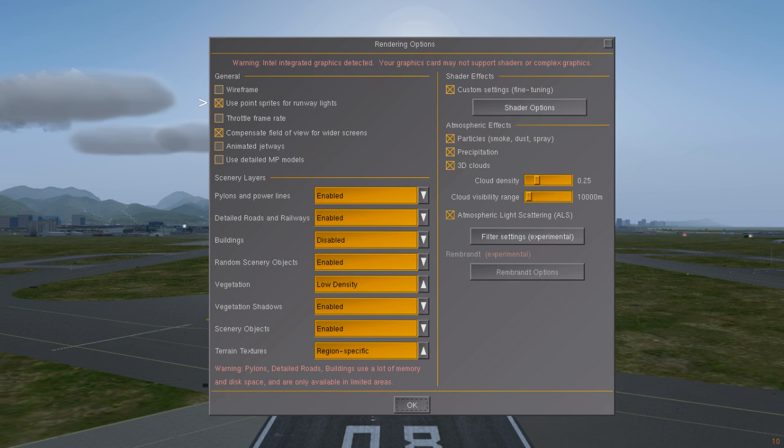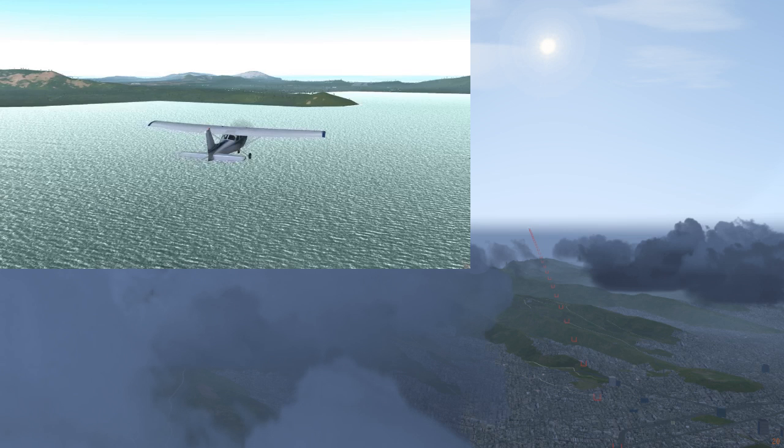Moving on to some less clear settings in the top-left section: Points Price for Runway Lights is a really old setting that changes the look of the runway lights. Throttle Framerate caps your framerate to a certain amount to reduce the annoyance of framerate drops. Compensate Field of View changes the zoom calculation and in most cases would zoom out your camera a little.